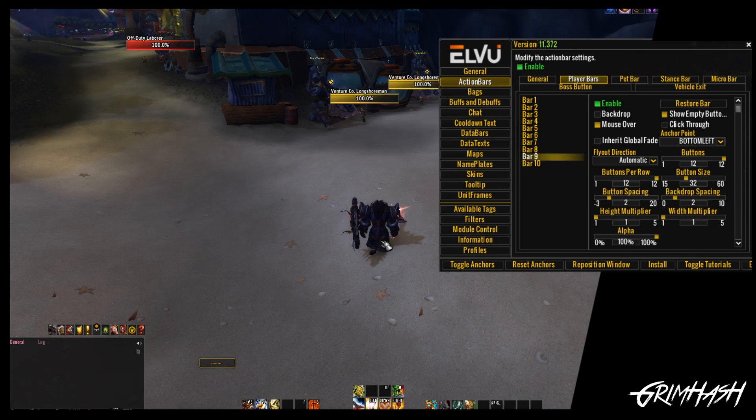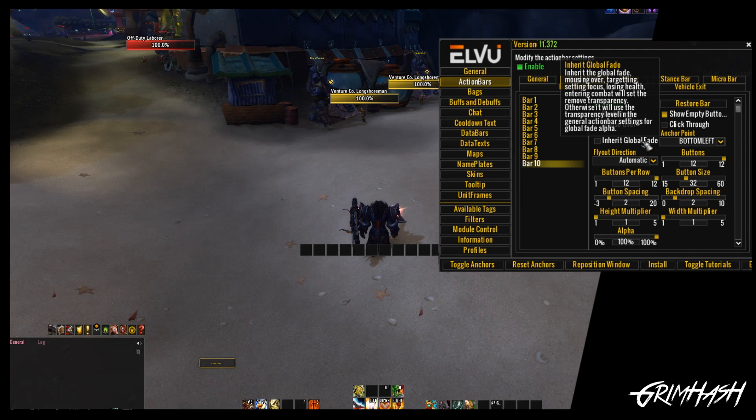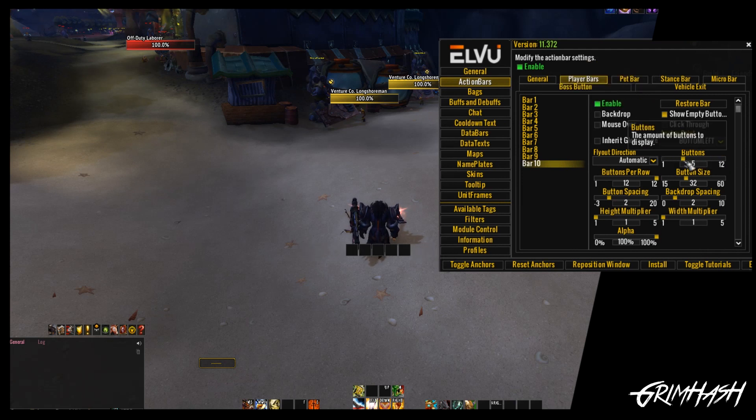So what we're going to do is activate bar number 10 and create our very own little professions bar — just to show you all the different tools we've been learning put into practice. We enable bar 10. We don't need all of these buttons — we don't need a huge bar that's ridiculously long. We're going to want it as a single column, so let's reduce the buttons down to five. Five should be all good. Buttons per row — we just go to singular. There we go.